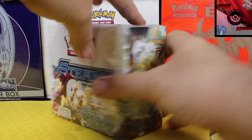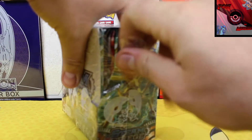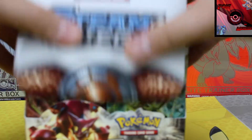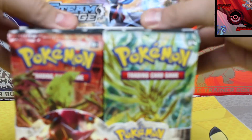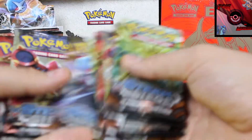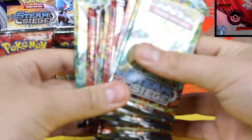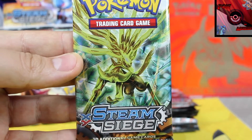All righty everybody, let's get this buddy cracked open. Unlike the Sun and Moon, we do not have to do any sort of mix-up because clearly they are not mapped. We're just going to do the first 9 packs — and yes, I counted 9. Let's crack into them and see if we can start an incredible little trend on this box.